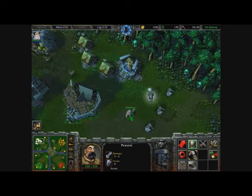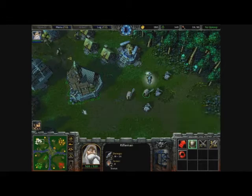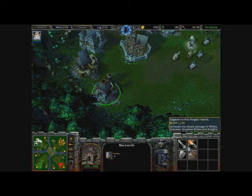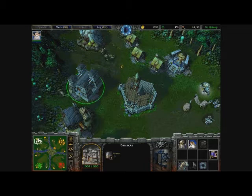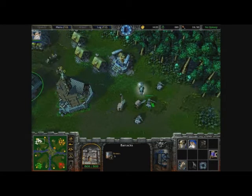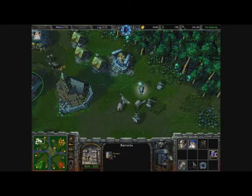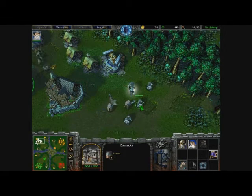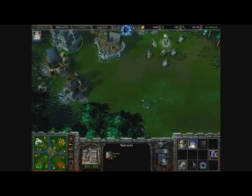Yes, our first rifleman has arrived! The damage stat tells you how much they can do, and that goes up every time you upgrade the gunpowder, armour, swords, and weapons from the blacksmith. Each soldier has an ability — so the footmen have defend, which is used to protect against skeleton arrows attacking them, putting them into shield or defend mode. I don't think we'll research that now.